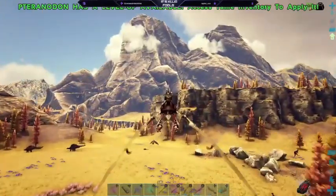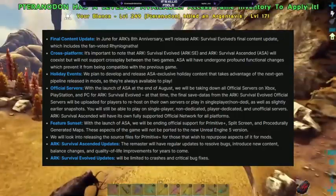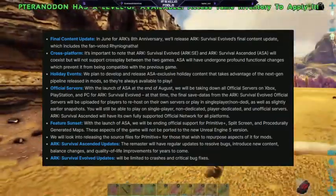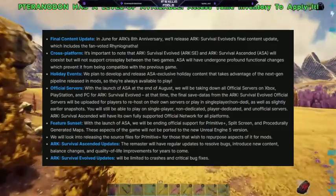But with that comes some sad news that we all knew was coming. With the launch of Ascended, official support for Primitive Plus, split screen, and procedurally generated maps will end. As stated in this list, these aspects of the game will not be ported to the new Unreal Engine 5 version. They will look into releasing the source files for Primitive Plus for those that wish to repurpose the aspects of it for mods.